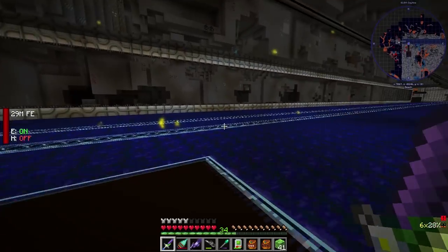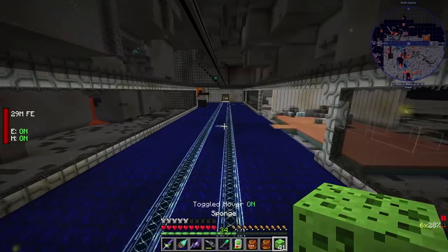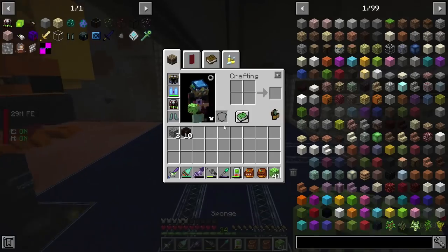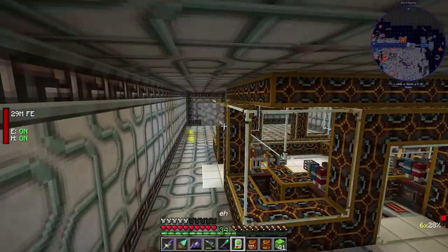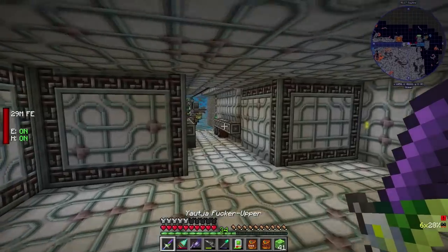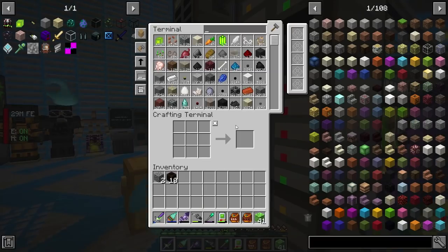What the fuck, dude, oh my god. Alright. Yes, by the way, these sponges are fucking amazing — if you haven't crafted these sponges yet you should check them out, they're pretty cool. They make underwater base building with absolute ease, I must say.